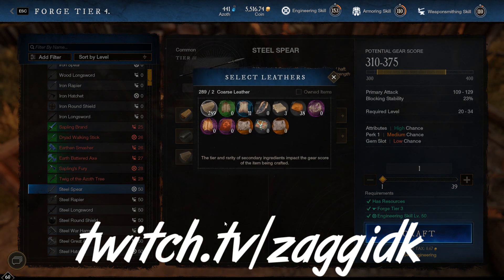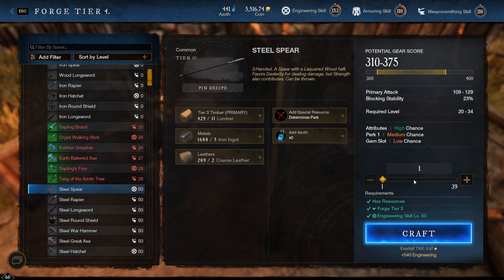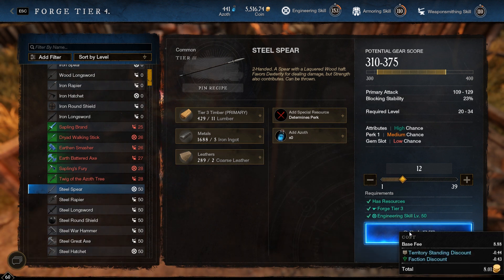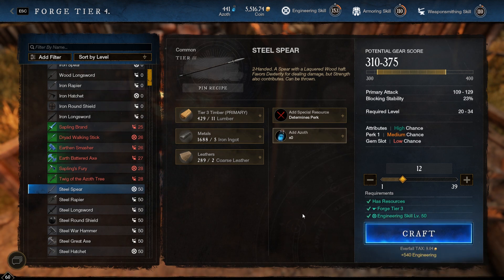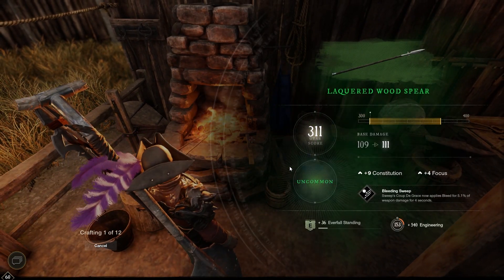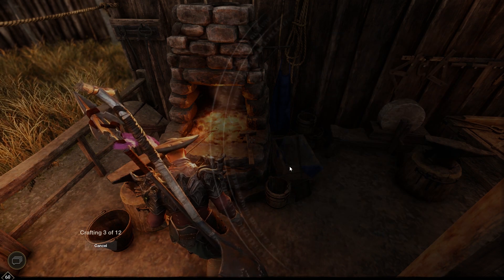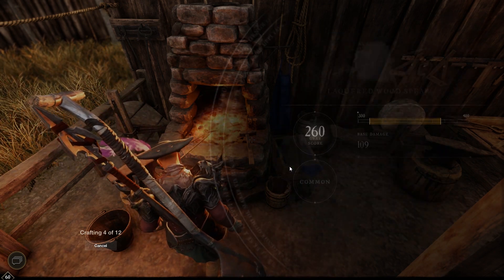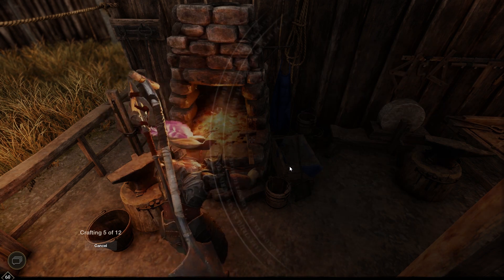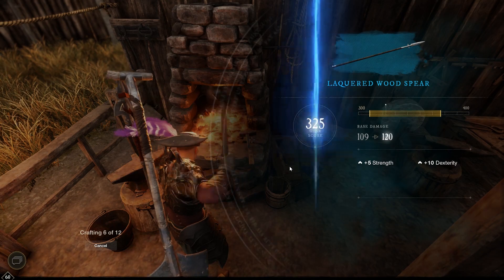Which could have been pretty nice, but also kind of very cheap. It is in the game currently and I figured I might as well show it to you. It definitely does make the whole process of leveling engineering a little bit easier, because you are gaining engineering score by making these spears. Would have been nice if it counted towards weapon smithing, but it is engineering.